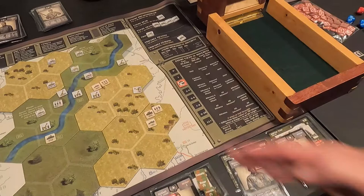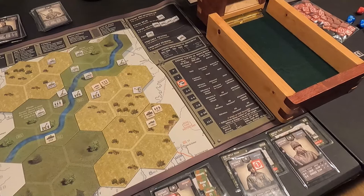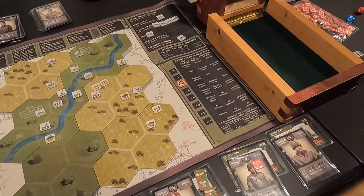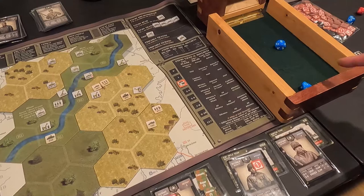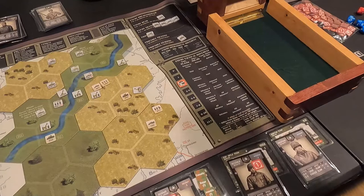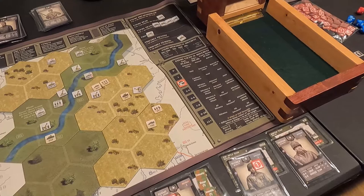Tank number four moves up into light cover and fires at the Panzer Four. Needs seven or higher, minus one for moving, minus two for range — really needs nine or ten to hit. Rolls a ten and an eight — minus one leader makes it a nine, gets the hit. Panzer Four needs three or less to survive: rolls a ten — killed it! What a shot!